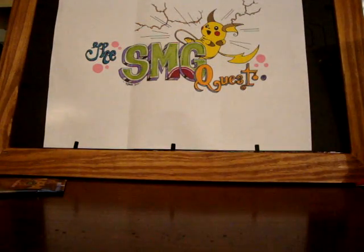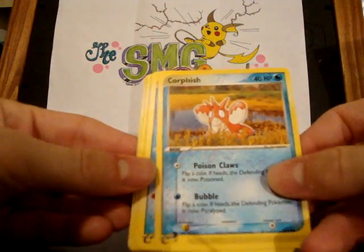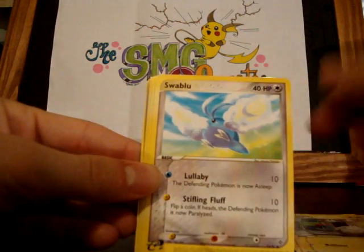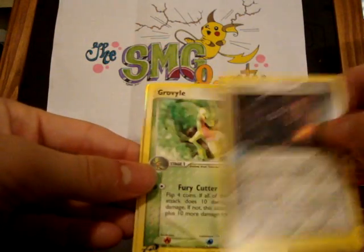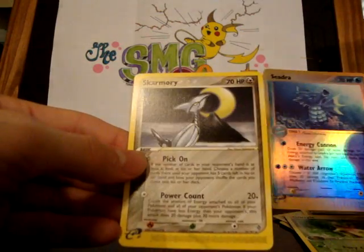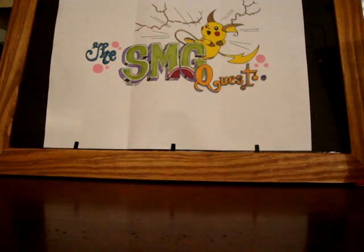So only two EXs. Hope there's a holo in this — come on, holo! Corphish, Barboach, Magnemite, Swellow, Spoink, Forretress. Nope. Grovyle, Seedra — that's awesome — and Skarmory. So not the best of pulls. I got the two EXs, but I already have them. Really wanting to complete the set.